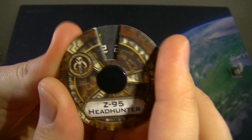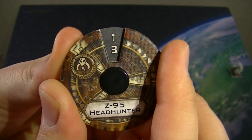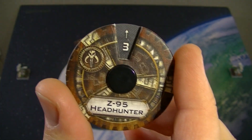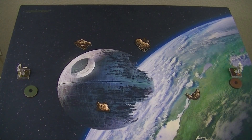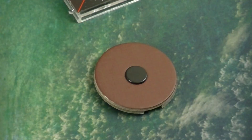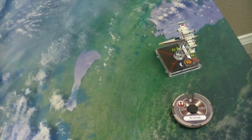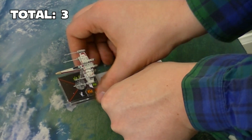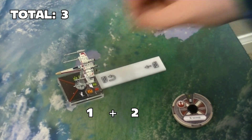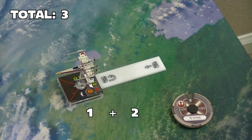No matter what the X-Wing does, we can safely execute a 3-straight and not be in range this round. So let's dial that in. Let's say the X-Wing moves a 2-straight — this is a total of 3 base lengths so far, with the 2 of the straight maneuver and the 1 for the X-Wing ship base.